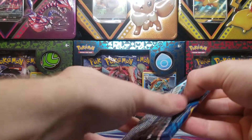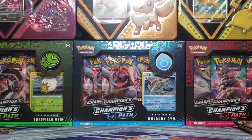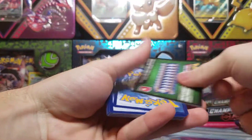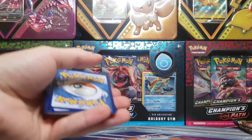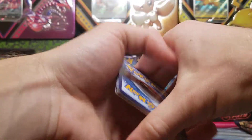Still looking for that Charizard, and hey, it's a good start with that Charmander. There's the code card for you. Should be three from the back, if I remember correctly.